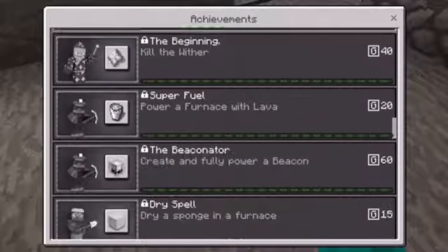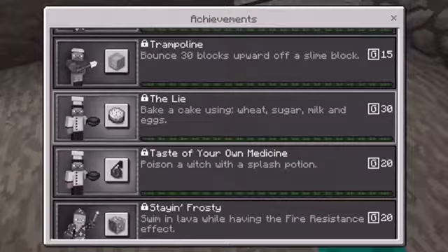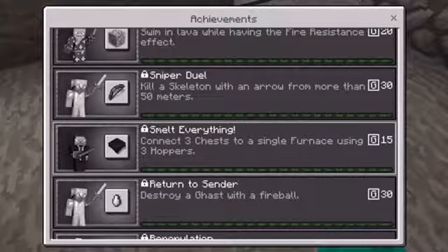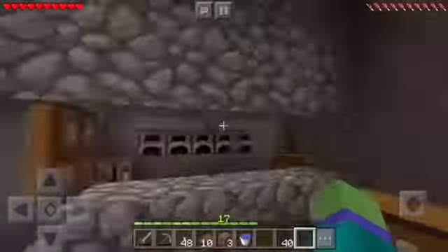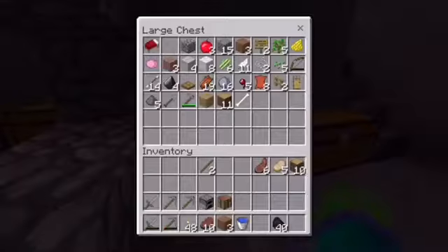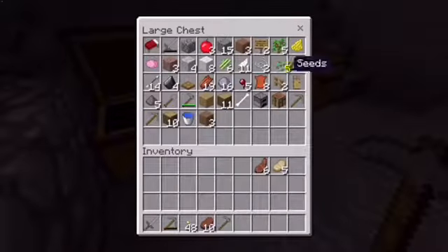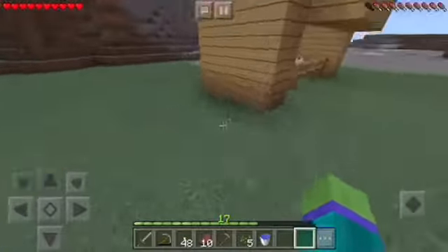There's not really anything else we can do right now. Dry sponge — we could eat a rabbit, we'd have to find one. We could bake a cake — using wheat, sugar, egg, and milk. We're pretty close to that. Also connect three chests to a single furnace with three hoppers. Two cows will eat — that's easy. Except not really because we don't have any wheat. So I know what to do: we need to make a farm.